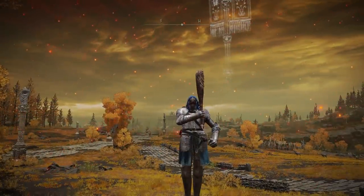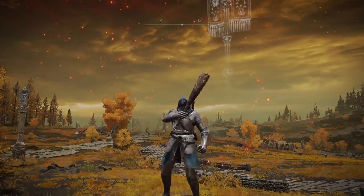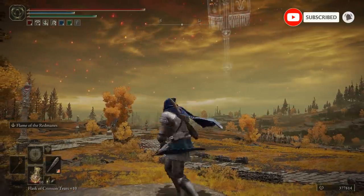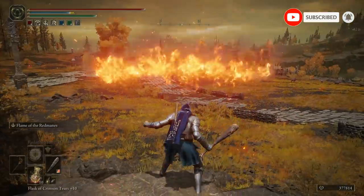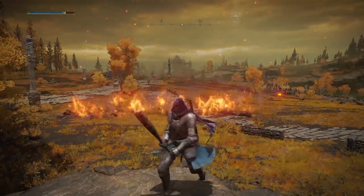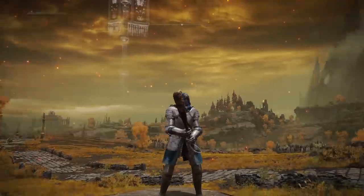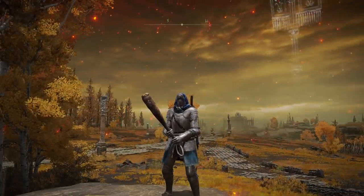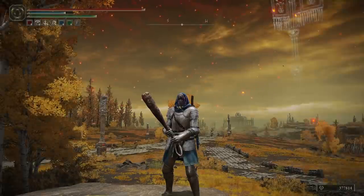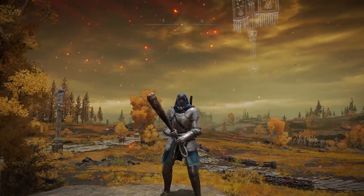First up, I want to talk about an Ash of War on this very unassuming little club. This is the Flame of the Redmanes - also quite an unassuming Ash of War, shooting out a cone of fire and dealing damage at range. Pretty cool if you want to do some fire damage, and you can put it on a lot of good weapons. A basic club only weighs three and a half and only requires 10 strength, so very likely you can use this on any build.